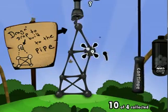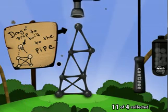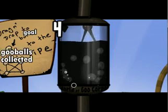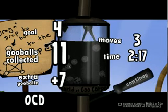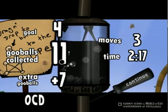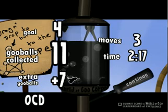I'm actually using Camp Studio to record this right now, so it's not exactly compatible with Windows Vista. The sound from the game is a little quiet, but my voice is pretty loud because that has nothing to do with compatibility. So here we go, here's our score. Our goal was to have four goo balls delivered to the pipe, and we collected 11 — so we went way overboard. We actually did achieve OCD, and we have plus 7 extra goo balls. This is actually somewhat significant, and we'll get to that later.